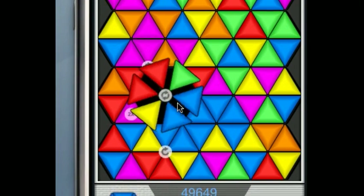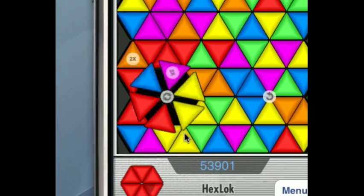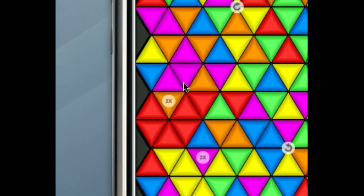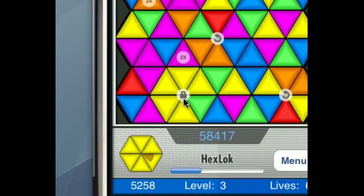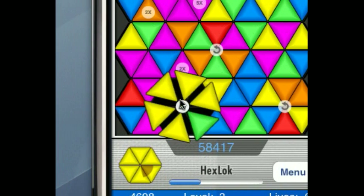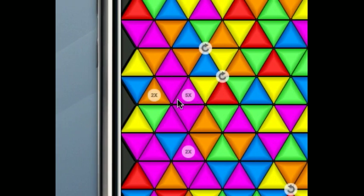I'm going for red, and I got a couple of two-times but in a different color. That's basically the game — it's very addictive. Here's an interesting one: just because there's a lock doesn't mean I can't use it to create a pattern. I just can't spin that one, but I can spin around it, so it's not so bad.